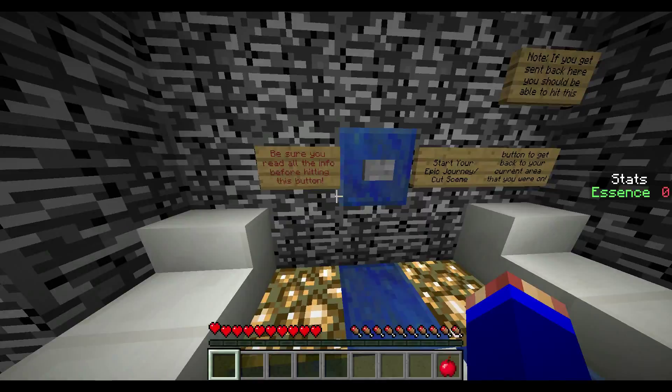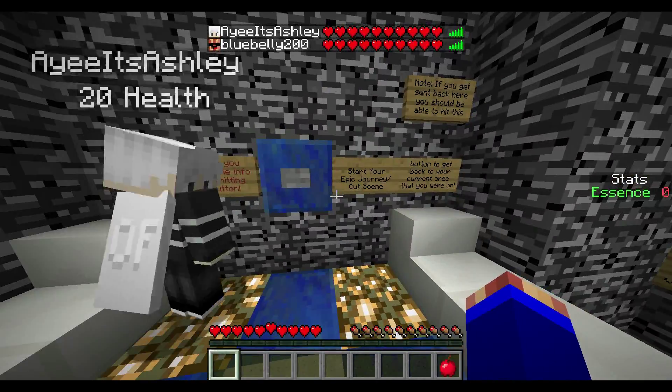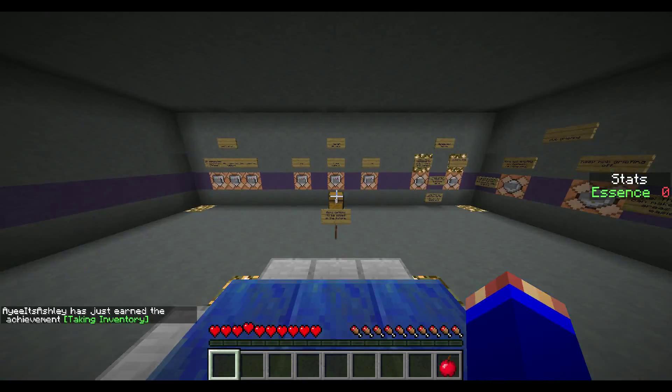Ender chests are allowed and recommended for better inventory management. Commands are enabled, but don't use them to cheat. Okay, so we got all this. We don't really have to remember it because it'll always be in our chat. Yeah, when we log off to save or whatever.